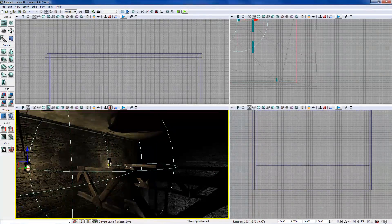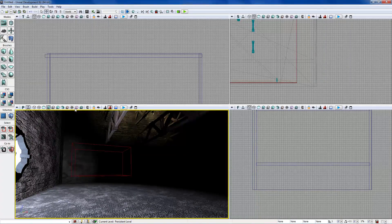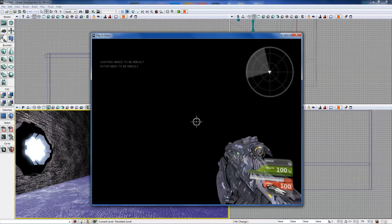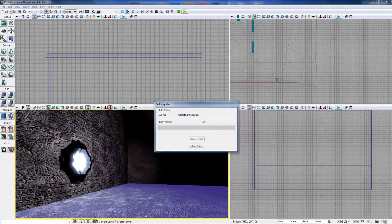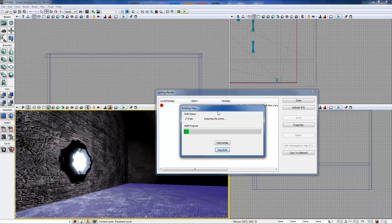We've got all the basic lights placed in the map. The next step — before we can see it in game — is that when you click Play it gives an error in the top left saying lighting needs to be rebuilt. So we go up and hit Build All, which will also build the path and cover nodes. That'll bring up what's called Swarm — don't be scared if Swarm tries to access your computer, it's standard. It's building what are called light maps on the scene.